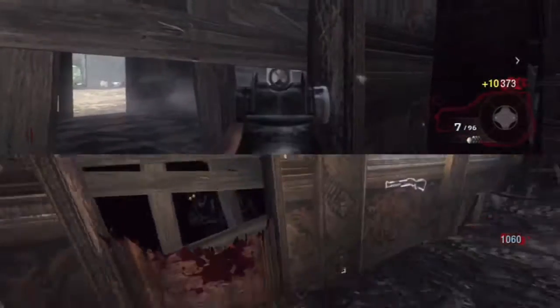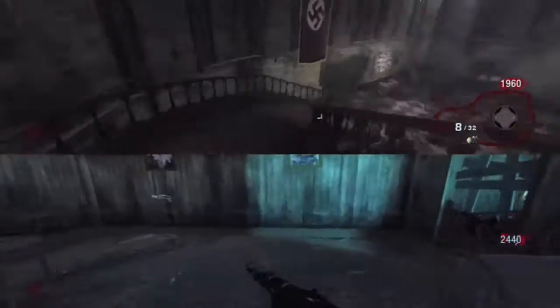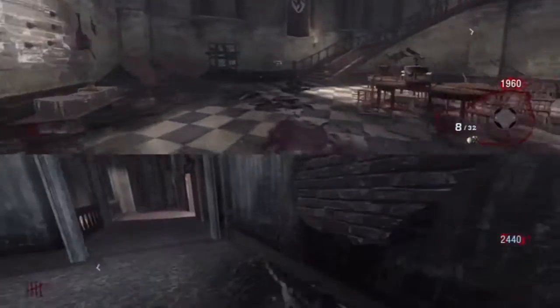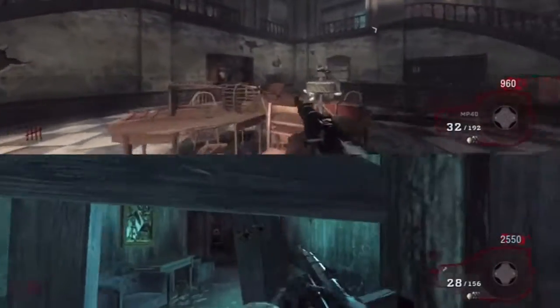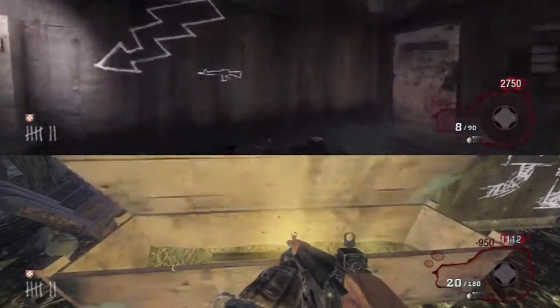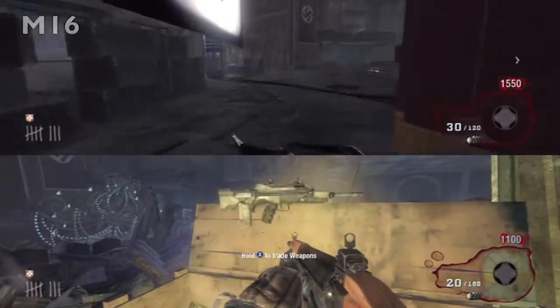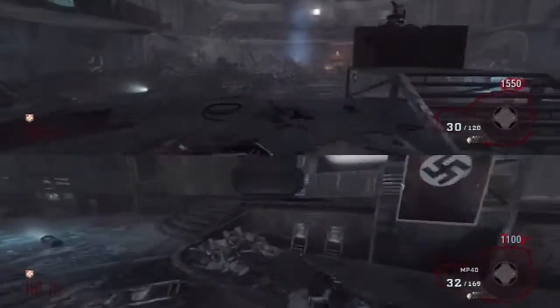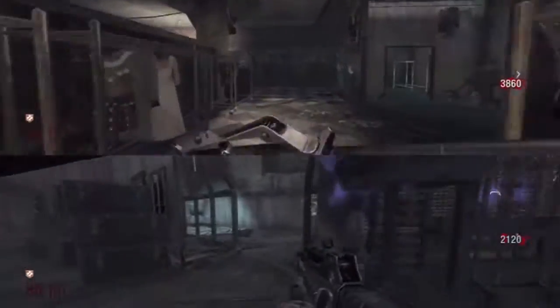It took us three times to do it properly. There are different methods you can do. One is to be on solo and just run a train around that big scaffolding until you get enough points to run through and buy every gun.